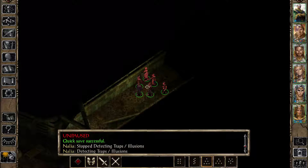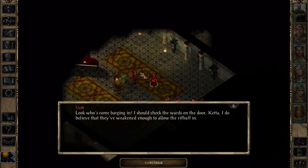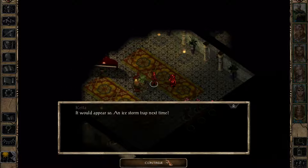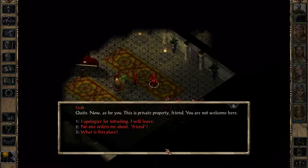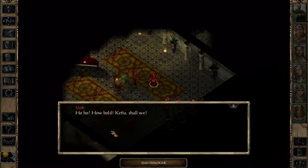Let's just go down there and see what this is all about. 'I should check the wards on the door. I do believe they've weakened enough to allow the riffraff in.' 'An ice storm trap next time.' 'As for you — this is private property, friend. You are not welcome here.' 'What's this place?' 'Private property.' 'Are you going to leave, or do I have to teach you a lesson?' 'Why don't we try the lesson then?' 'How bold. Keta, shall we?'